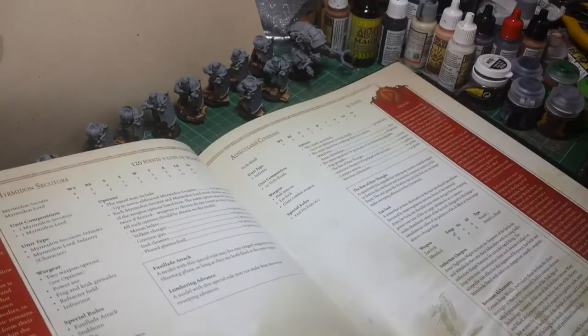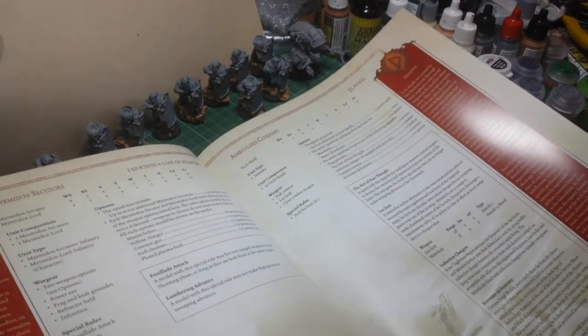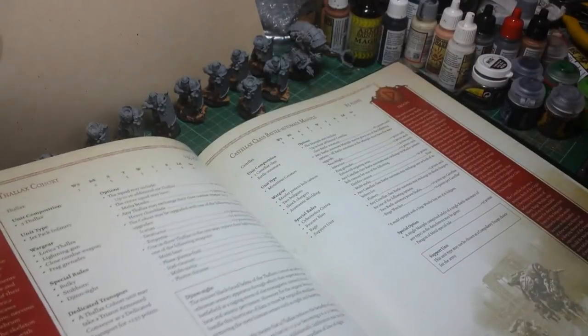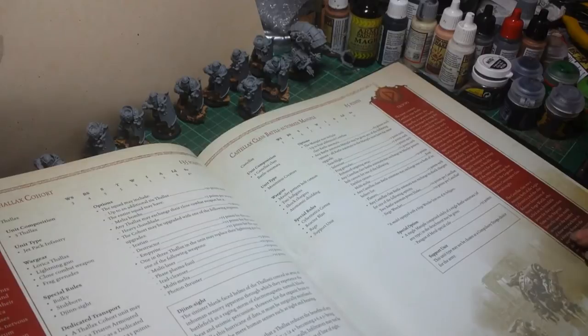Tech Priest Auxiliar. Onto your elites - you've got your Myrmidon Secutors. Your troops: the Adsecularis Covenant, which is basically your Tech Guard. Your Thalax Cohort. Your Castellax Battle Automata.